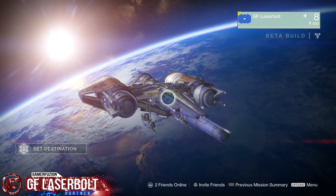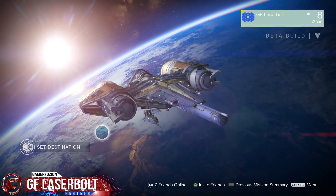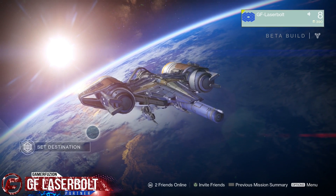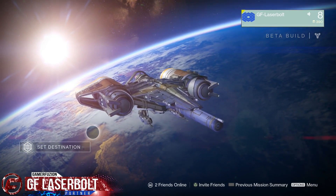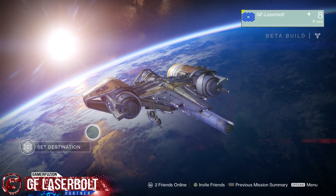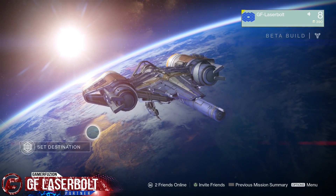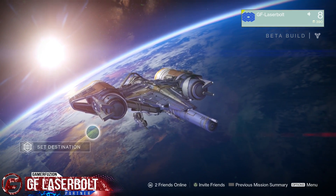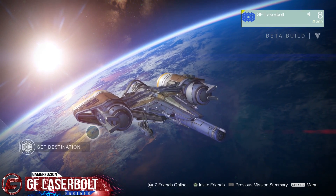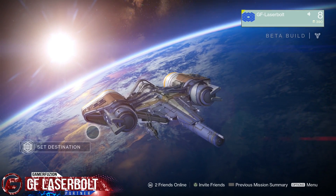First of all, spin metal is basically a material that you're going to be able to collect within the map. The only thing with spin metal is that it's not always spawning in the same exact location. It's going to spawn sometimes exactly where the location is or in very close proximity to it. So if you've been following my spin metal location guide, sometimes if it's not at that exact location, look to the left or the right — you're most likely going to find it within that area.